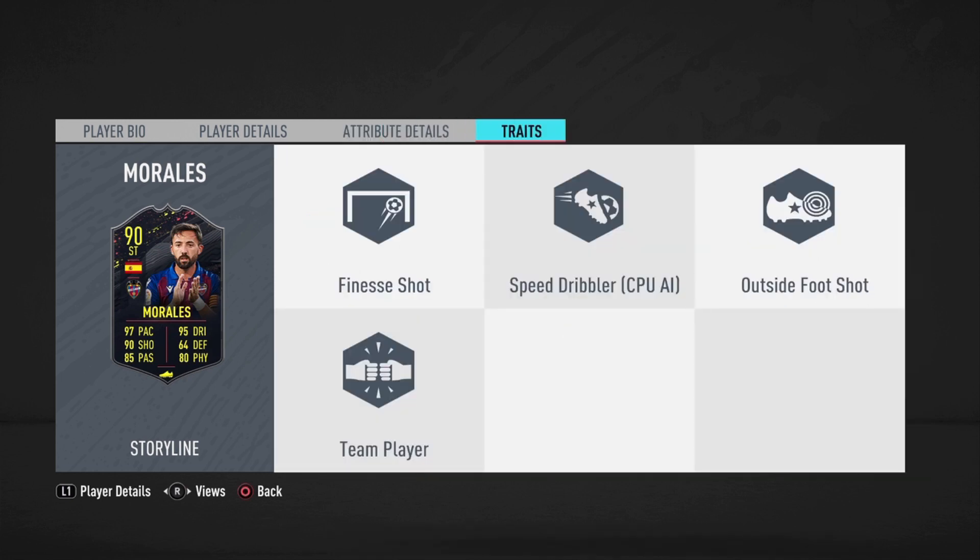His traits are finesse shot, speed dribbler, outside the foot shot, and team dribbler — really good traits. Finesse shot and outside the foot shot are clutch and should make him really unpredictable in one-on-one situations. I grinded XP really fast to get you this review because once week two hits, a lot of people will be deciding who to pick — Morales, Tete, or the Portuguese from Everton. He looks like a beast, so let's get on to the review.